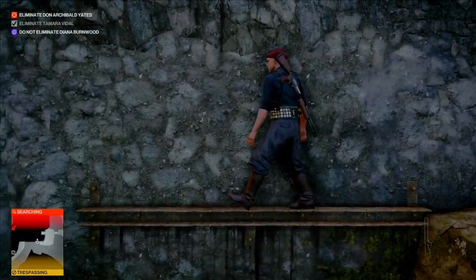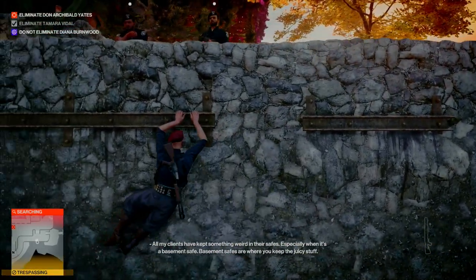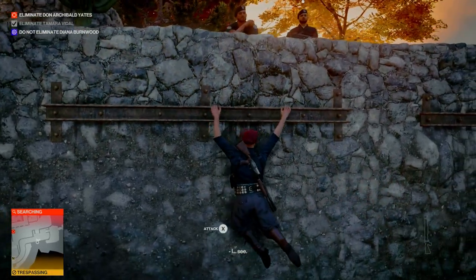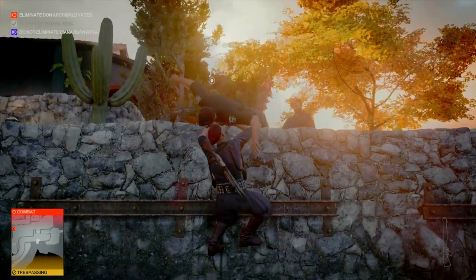Trespassing, yeah — I'm just going to go ahead and walk across the ledge, climb over here, jump to this one. Attack, attack — should I grab him and pull him off? Hey, come on over here, buddy.